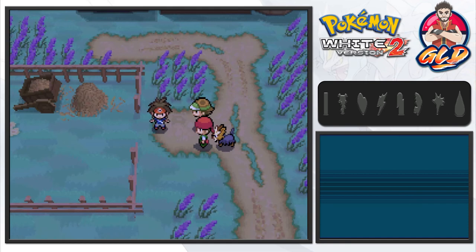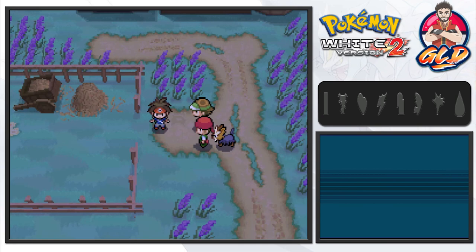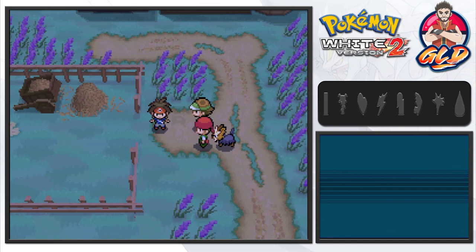We're gonna stop right here guys — I know, short episodes, it's summer come on. In the next episode we are going to be going through Floccesy Ranch, maybe capturing a Pokemon here and there, trying to find that Herdier, and then get training under our good old buddy Alder, aka Akuma. So yes, subscribe, hit the notifications button, and if you guys want to make a small donation to this channel the link is in the description below. I will see you guys next time for another episode of Pokemon White 2!